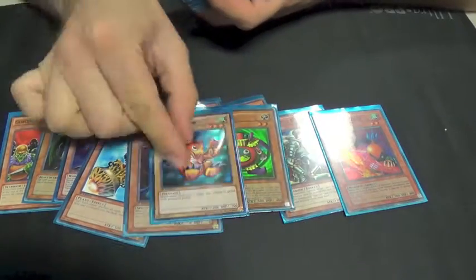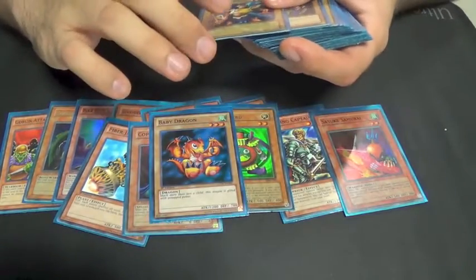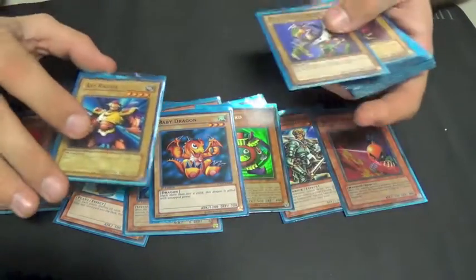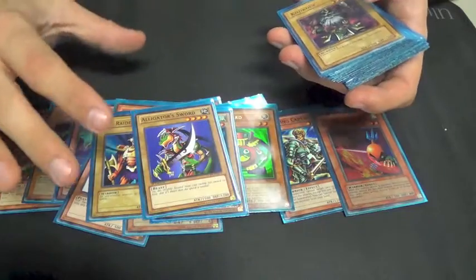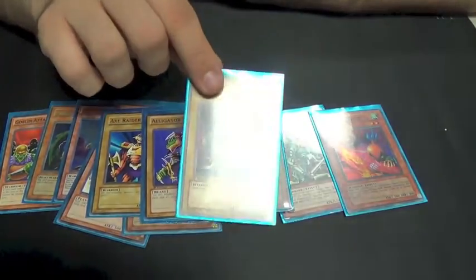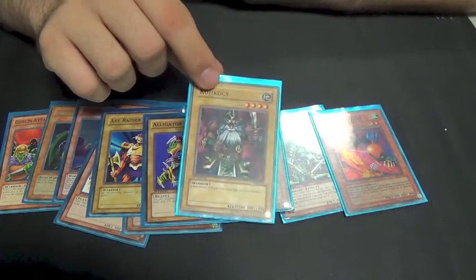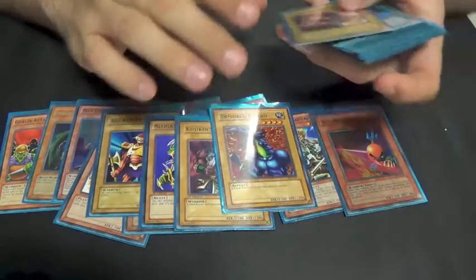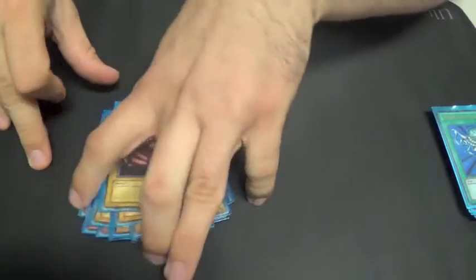Going on to our normal monsters: we have Baby Dragon, of course — it's super rare. Axe Raider. Alligator Sword. Kojikocy — he used this once, but I've gotten this out in character duels so many times, I don't know why. Armored Lizard and Destroyer Golem, because we like to go for power. That's what you've got to do in these character duels, because most protagonists play boss monsters and it's all about little monsters going aggressive.